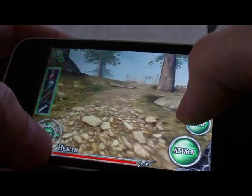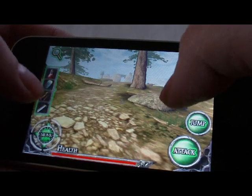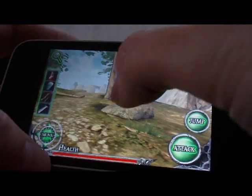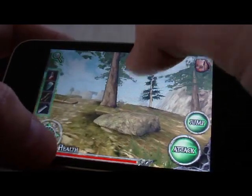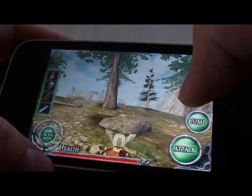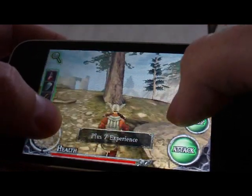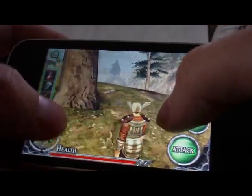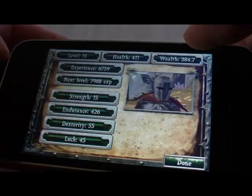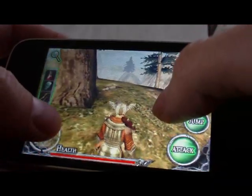There's a rat up here and I'm gonna shoot him with a bow, so I'm gonna switch to the bow, target him, and it'll shoot the arrow at him — pretty easy kill. I'm leveled all the way up to level 15 now, so one shot with the arrow will kill the rat easily.